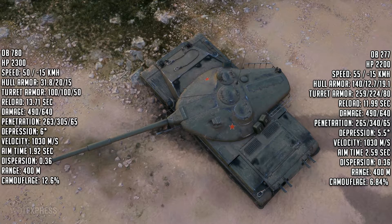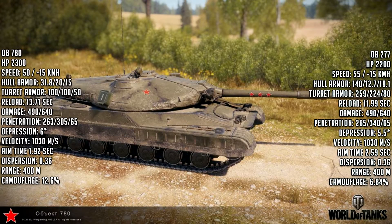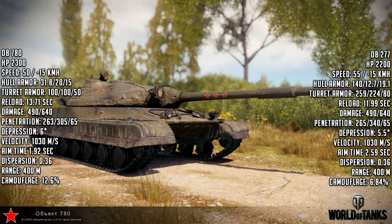In terms of mobility, it goes 50 km/h forward. The Object 277 does 55 km/h, and the Object 260 does 60 km/h forward. They all reverse at 15 km/h, so reverse speed is the same. The power-to-weight ratio is exactly the same as the 277, so you can expect slightly less mobility overall compared to the 277.